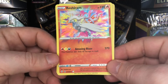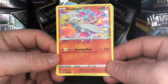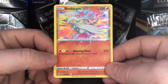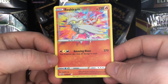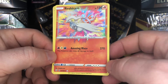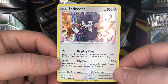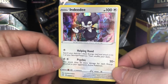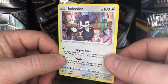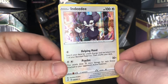The Reshiram Amazing Rare has Amazing Blaze — this has one fire, one lightning, and one darkness, and does 270 damage. The drawback is it does 60 damage to itself and it only has 120 HP, so play it at your own caution — but that is really neat. And then we got an Indeedee holo, which I'm just realizing was included in the Venusaur V or Blastoise V battle deck earlier this month but it was a non-holo version — so this is a second variant for Shining Fates.